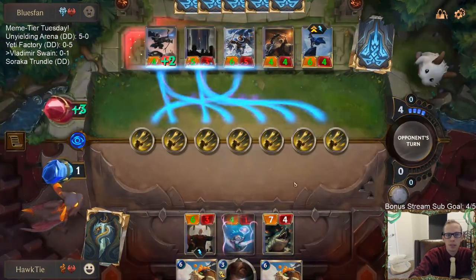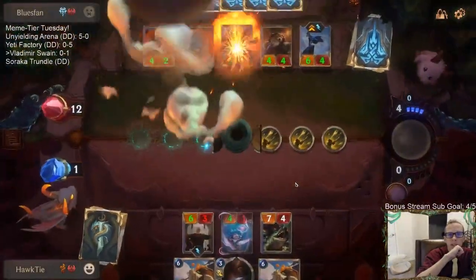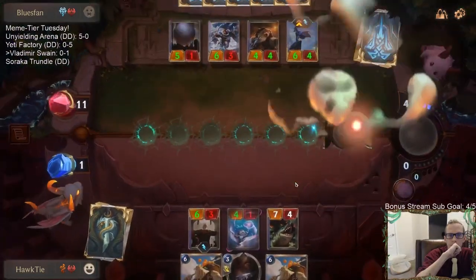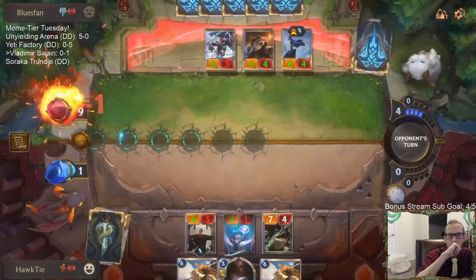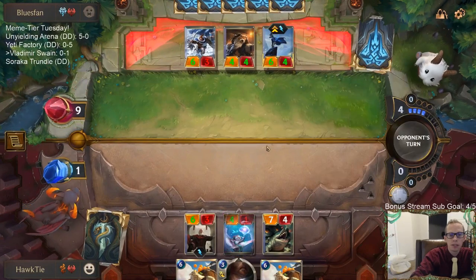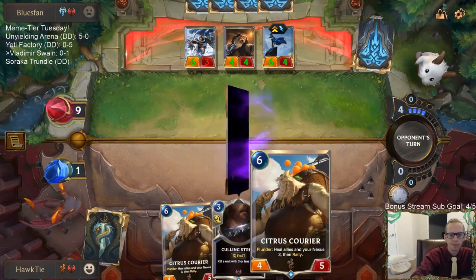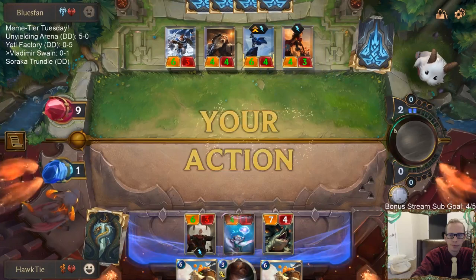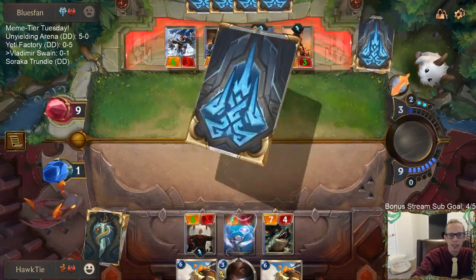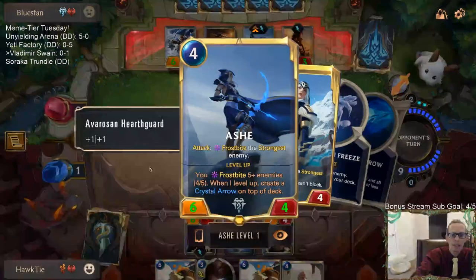Yuck only kills two things — really needed to kill three, or at least kill Ash and something else. Unfortunately they drew a couple of Ashes. Ashes to ashes — another loss for us. Even these two-drops don't die to Culling Strike anymore because Ash only needs to attack to level up and can't be blocked.